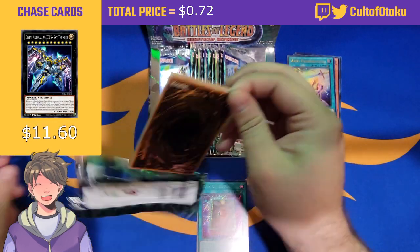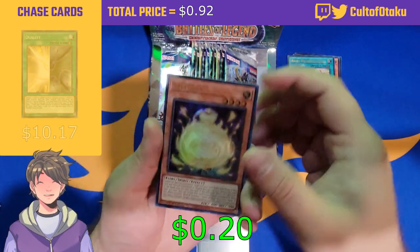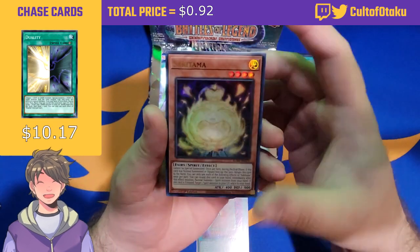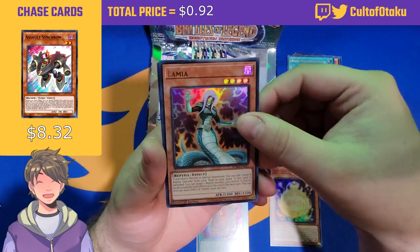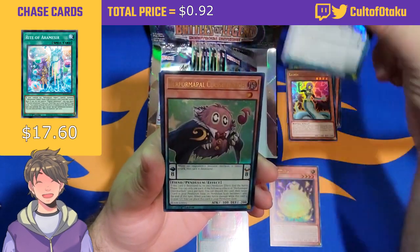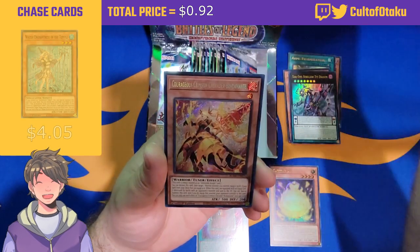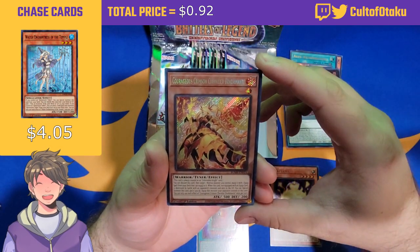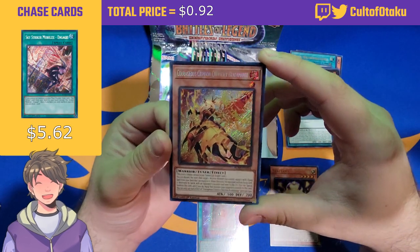The pack trick is two from the back. Sakitama — this card literally just came out and we're already getting a reprint, that's insane. Lamia, Odd-Eyes Rebellion Xyz Dragon, Performapal Classic Kuriboh, and our secret rare: Courageous Crimson Chevalier Bradamante, or however you pronounce it.